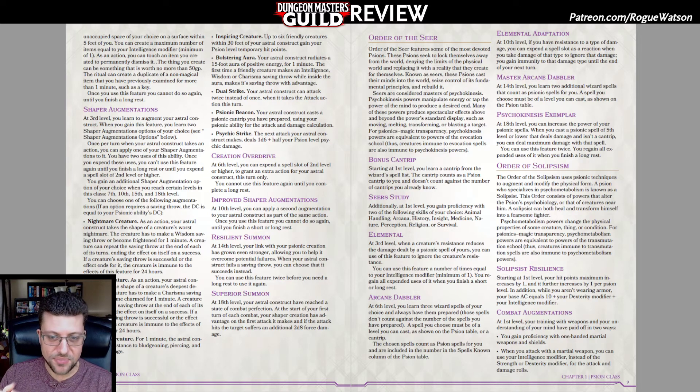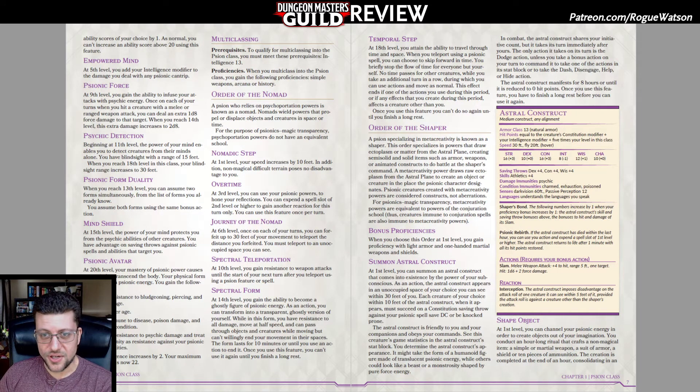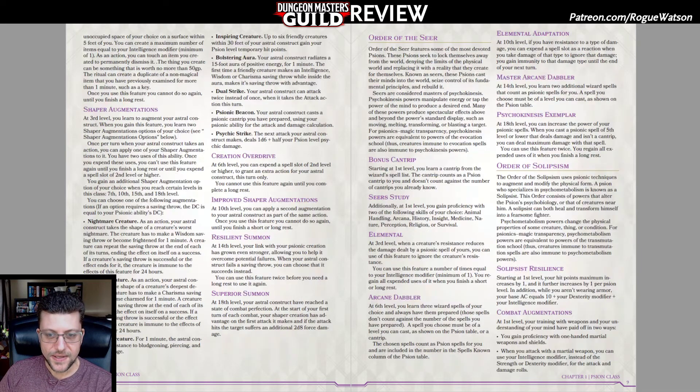I love class abilities that front-load the cool feature so you get it early, and then as you level up that unique feature becomes more powerful, allowing you to choose from different abilities to further specialize. That's always something I'm a huge fan of in classes or subclasses. It feels fun — you get the Astral Construct right off the bat, and then you can employ all these augments and extra abilities. You can make your Astral Construct look like whatever you want, because it's literally a creature your mind has created.